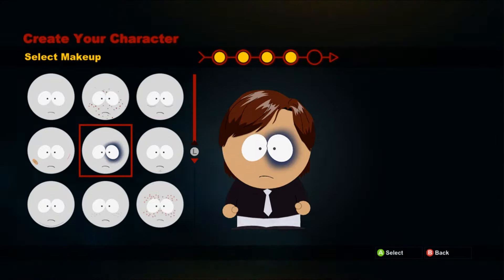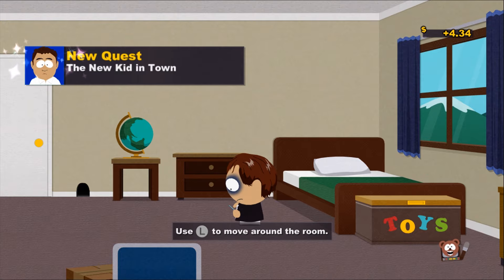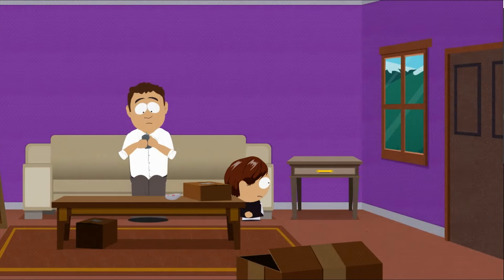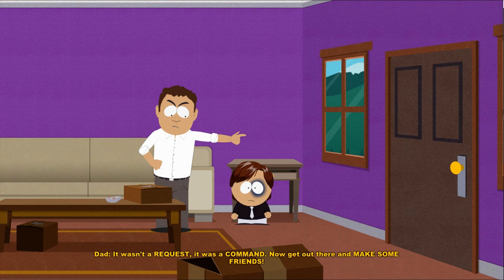So our character's in an abusive household. We wake up, and our family — they even look like abusers, don't they? Our first goal is to go find some friends, but if we stay long enough, our dad will kick us out of the house. It wasn't a request, it was a command: now get out there and make some friends.